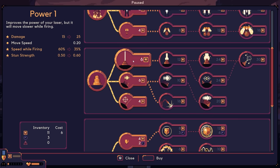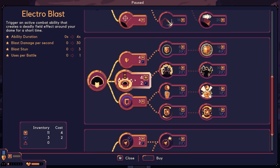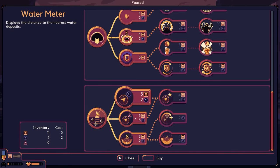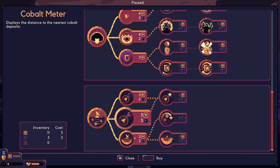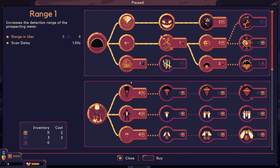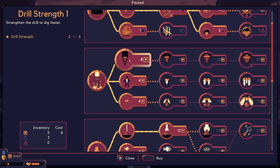More upgrade options: increases how much damage the dome can take, electro blast — an active combat ability that creates a deadly field around the dome for a short duration, uses per battle: one. Also the prospecting upgrades for water and cobalt meters and increased range. For survivability, getting health capacity and drill strength so we can drill faster.